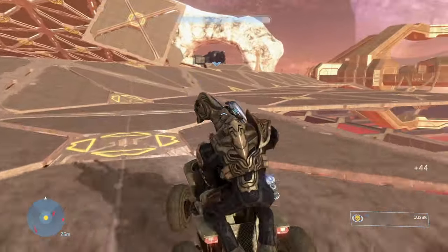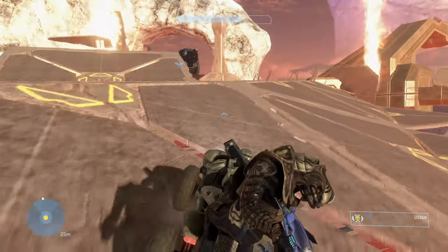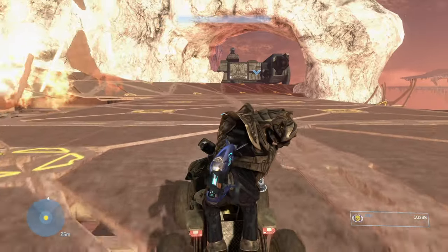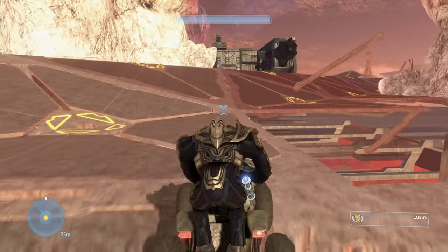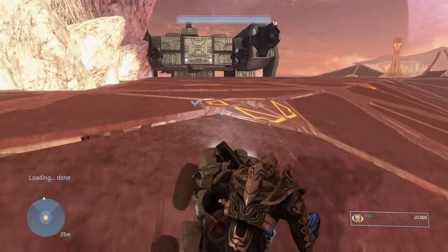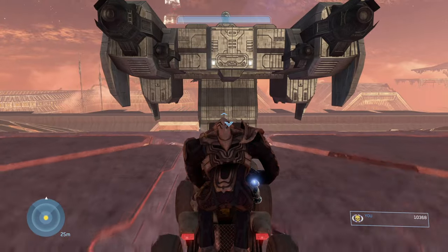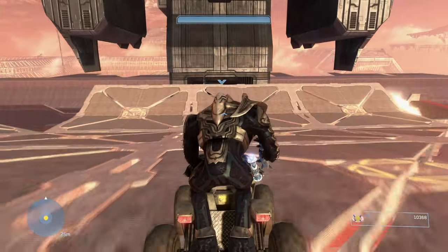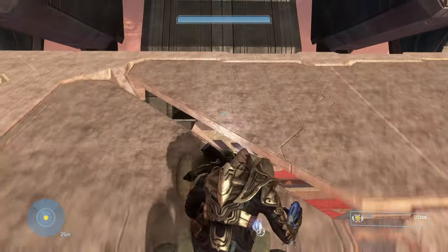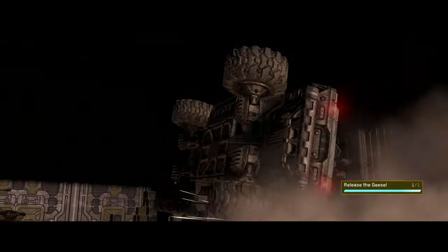Once you get to the bit where you see the ship, it's pretty easy. You still have to avoid the floor blowing up, but then it's pretty straightforward. At the very end, just make sure you gun it — don't slow down, don't swerve, don't do any of that. Just go forwards and you're straight into the hangar and you're done.